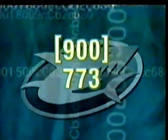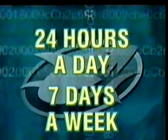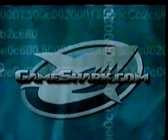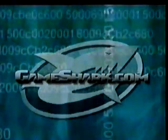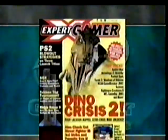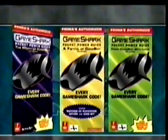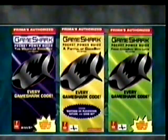We offer several easily accessible sources of the newest and hottest codes. We have a weekly updated 900 line, 1-900-773-SHARK, where you can get your hands on the most powerful codes for all the latest games. Lines are open 24 hours a day, 7 days a week. We have a free access website, www.gameshark.com, and we also publish a bi-monthly newsletter, GameShark Magazine. We also supply codes for your favorite video game magazines, like EGM, Expert Gamer, GamePro, and Tips and Tricks. Finally, Prima Publishing has released an official GameShark code book that will sell in bookstores and game retailers nationwide.